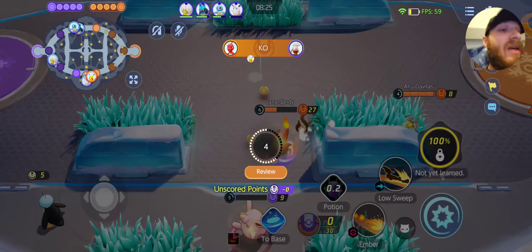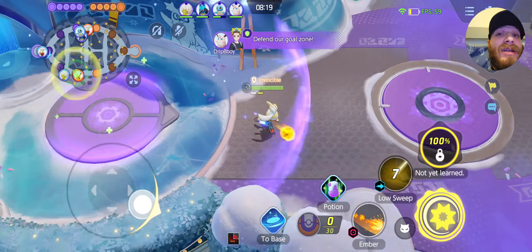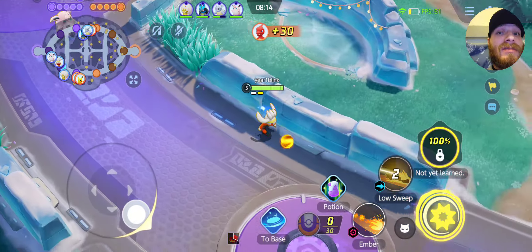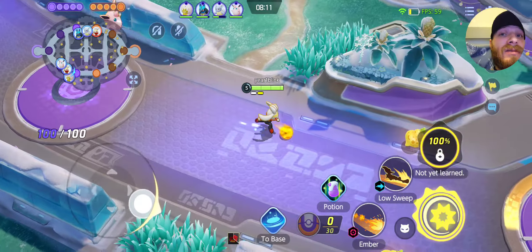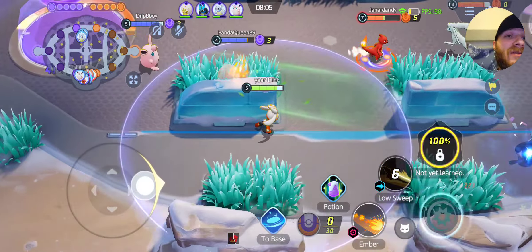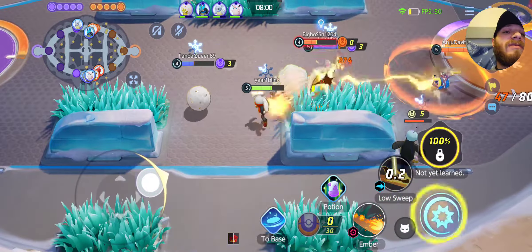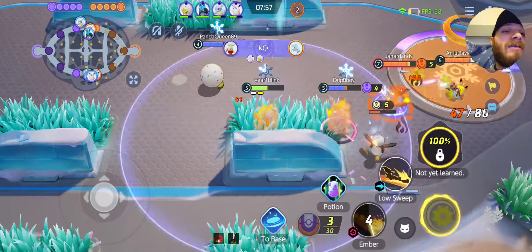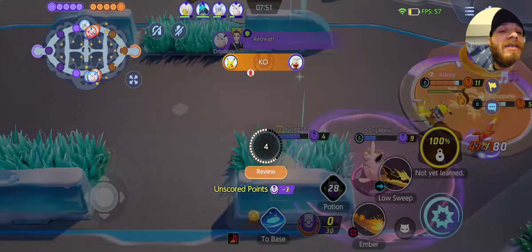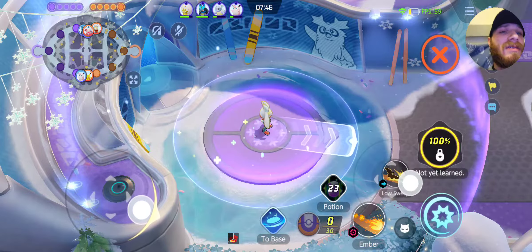Wait, how come it didn't kill the duck — the one that was weak? Pyro Ball went after the one in front of me — it didn't prioritize the one that was weak. Which was kind of annoying. We gotta kill the Raboot here.